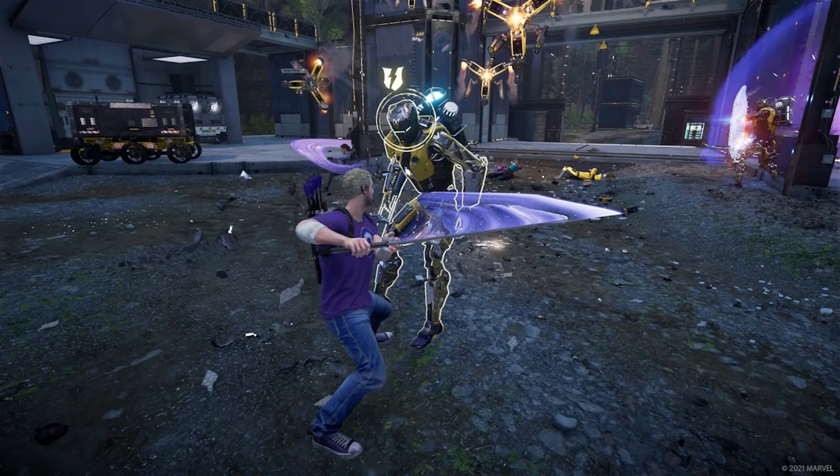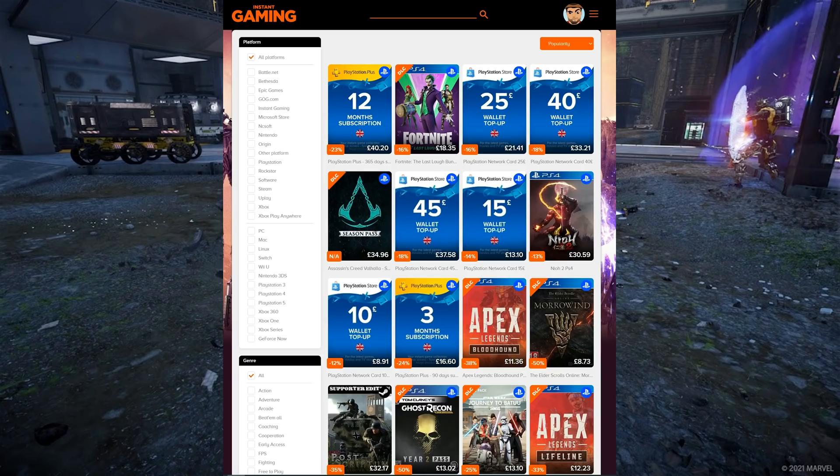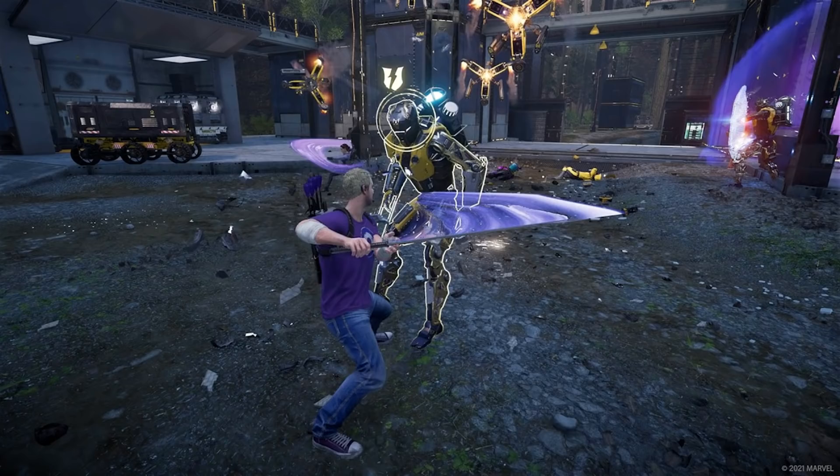Check out Instant Gaming, today's sponsors. If you want to get cheap brand new games, I use them to get my PlayStation Network cards and a whole bunch more, because the prices are simply unbeatable. Go ahead and visit the link in the description below.